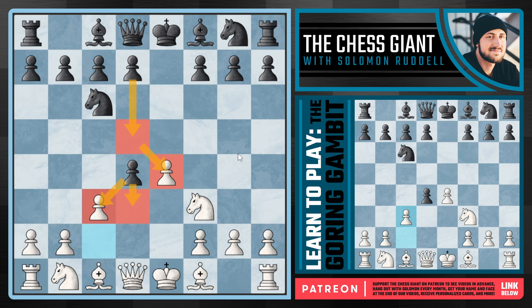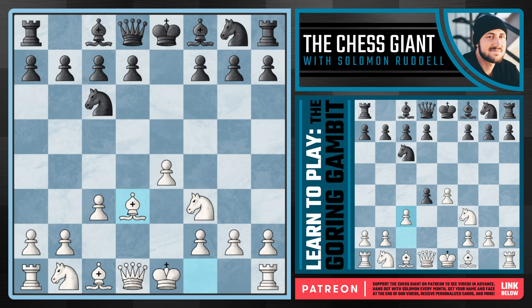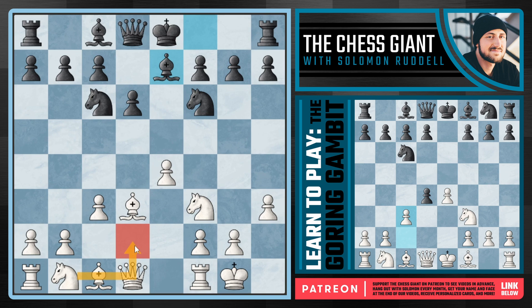Let's first look at d3 - black just handing back a pawn and not trying to open the position too much. In this case, the game is actually very simple for us. We play Bxd3. Notice the edge in development we currently have - we're only one move away from castling kingside. If we see d6, I like playing h3 just to prevent the bishop from even thinking about coming to g4. After Nf6, we can castle kingside.